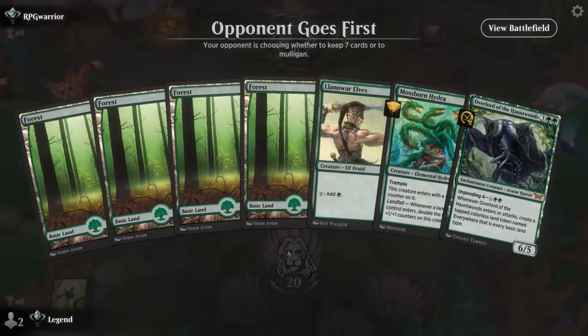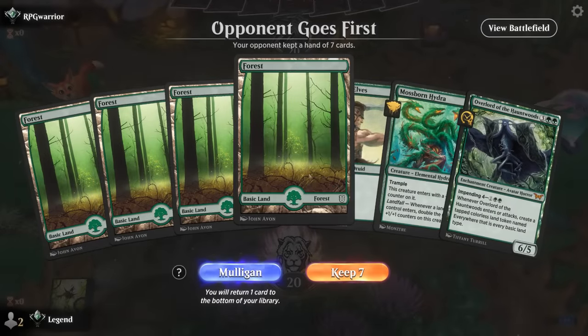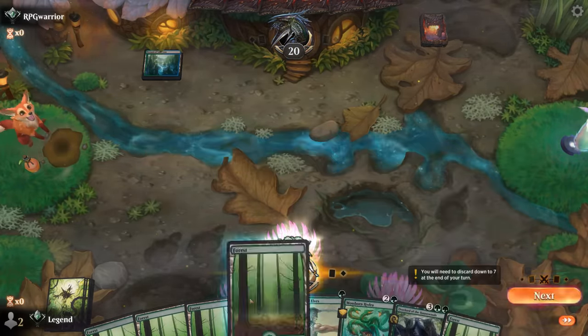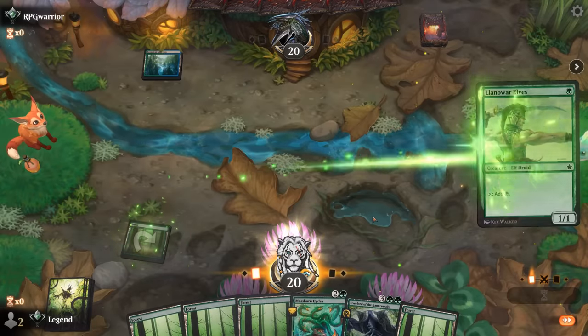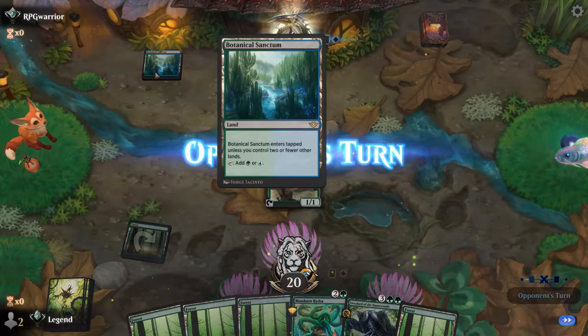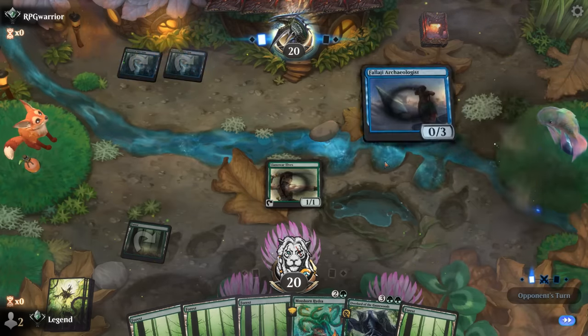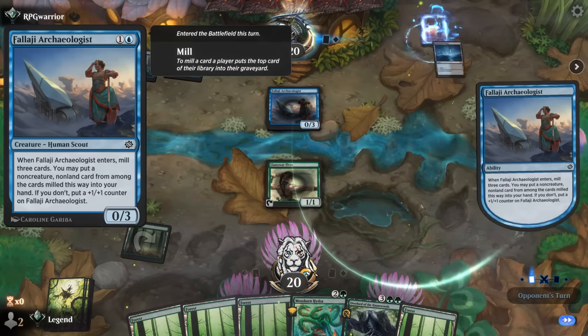Alright, let's jump into some games. We're on the draw with a promising hand — Llanowar Elves sets up a turn-two Hydra, and then Overlord can provide more landfall triggers. Opponent is blue-green; we can see an Archaeologist, so it looks like a reanimator deck.